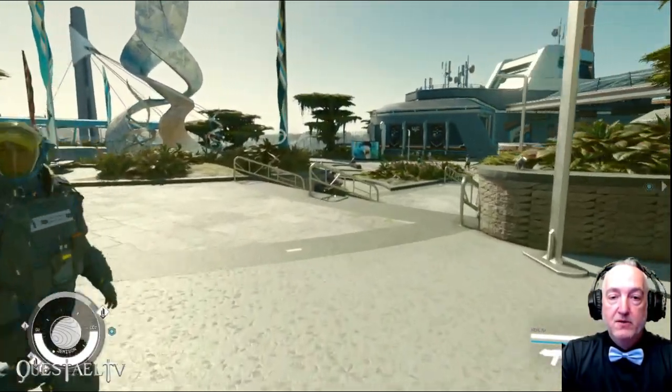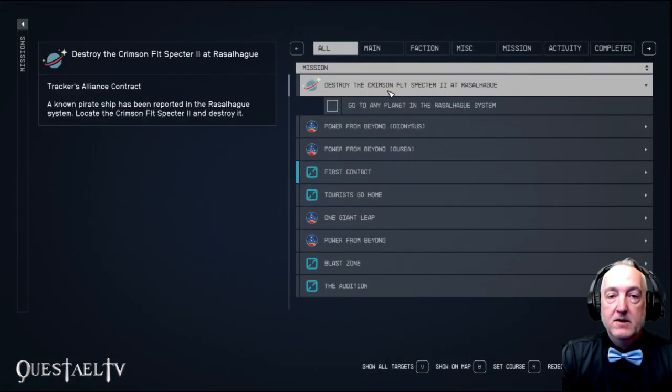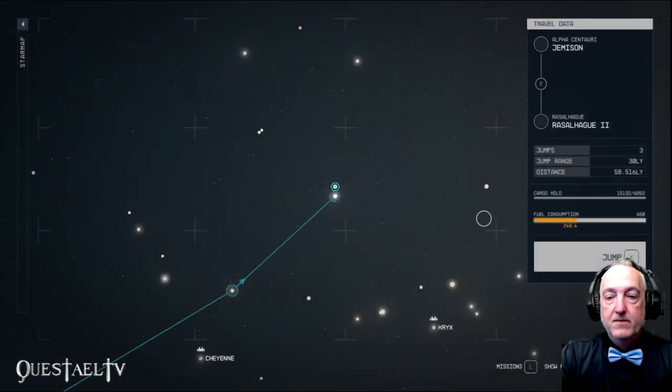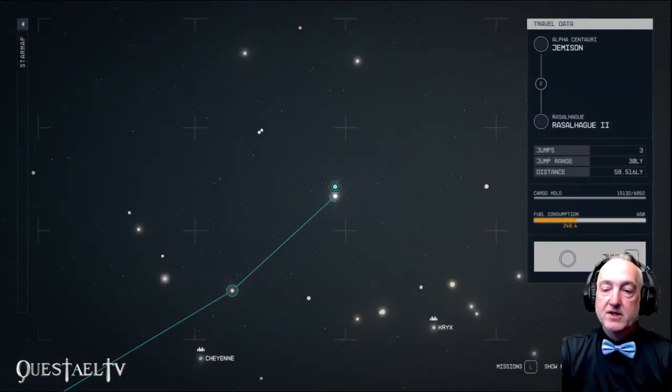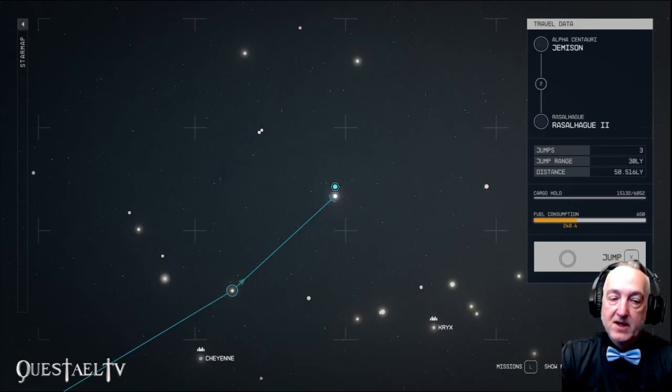From here, if we're not overburdened, we can just go directly to the quest by hitting L and then R to get to that system. That's going to take us 248 helium-3 to get there, but we have 650. So we have more than enough.